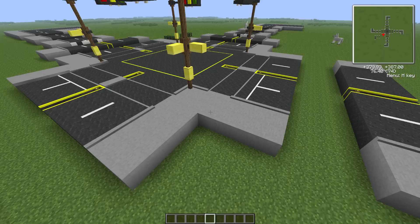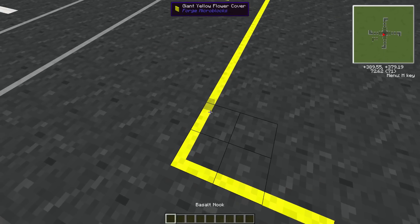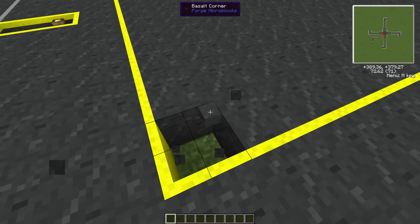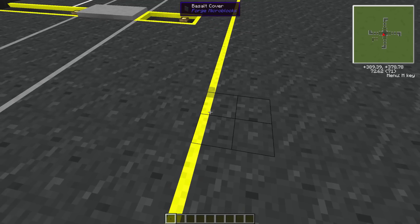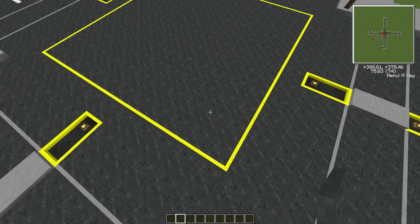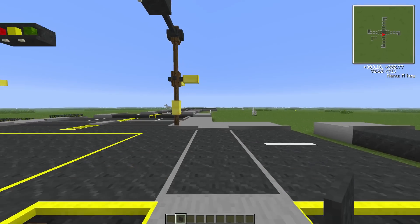Last thing I'm going to show you is these corner blocks here. You can see this is all in one block — I've got covers on two sides, then used a nook and placed them, getting bigger and bigger until it fills the block. The simpler ones are just covers on the other side, building them out like that — and that's how I've got this massive square for the intersection. I've also used concrete covers to make little walkways for the crossings.